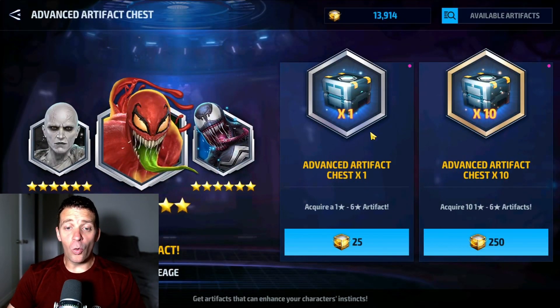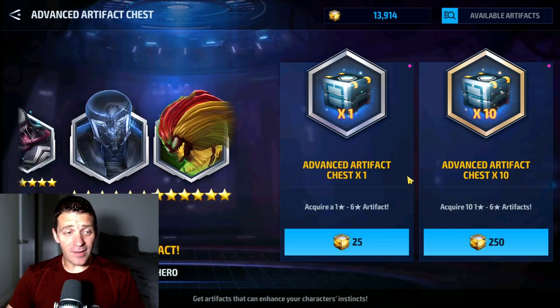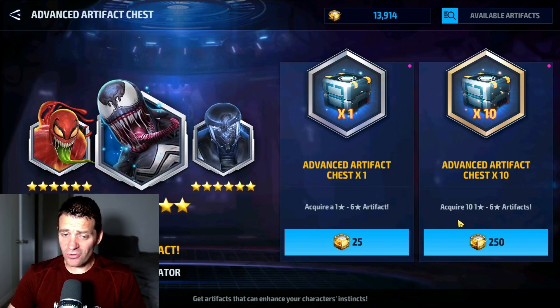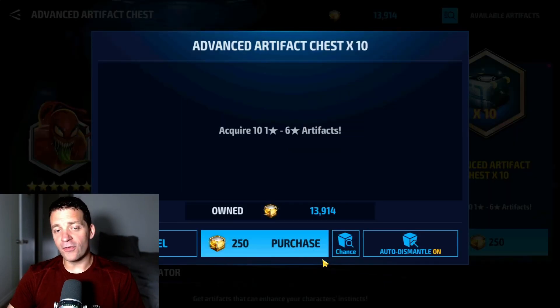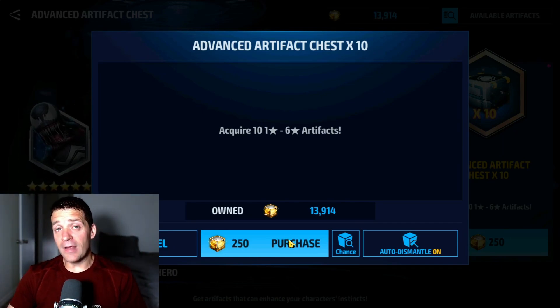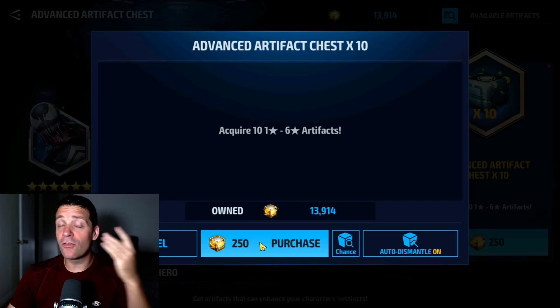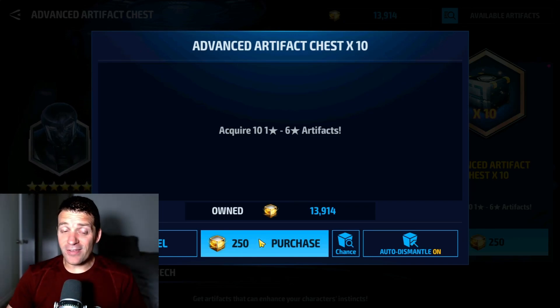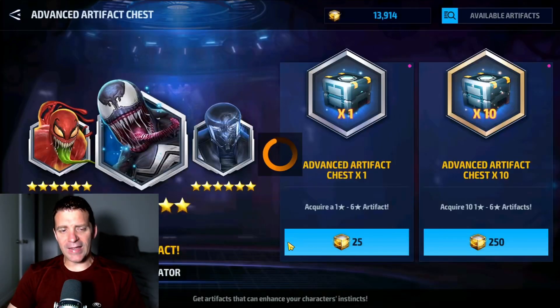As you can see, we have a ton of celestial essence — 13,914. So there's a chance to get maybe one decent artifact. I'm gonna put this mantle on for one and two stars so we don't have to go into the inventory too often. What I'd like to get is at least one four-star and one five-star artifact. If they're useful, great; if not, they can be used to reroll another artifact. If we get a six-star, I won't complain — unless we already have it, then I might be crying in the bathtub tonight.